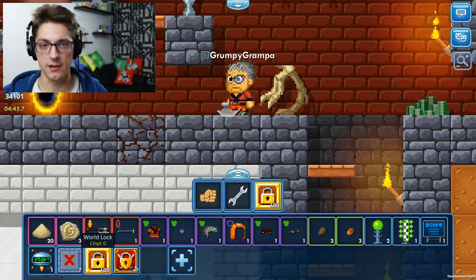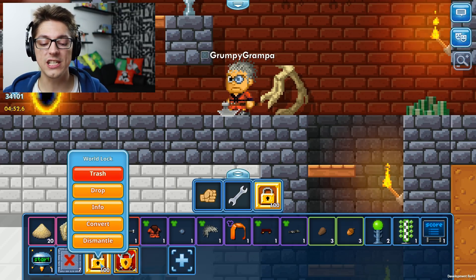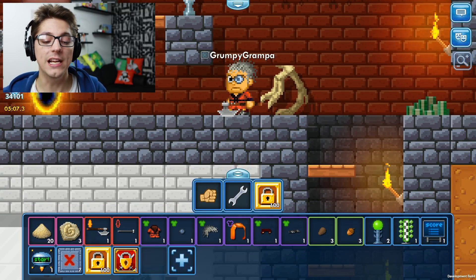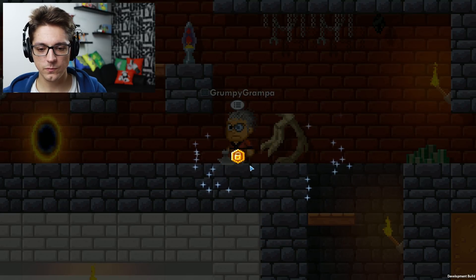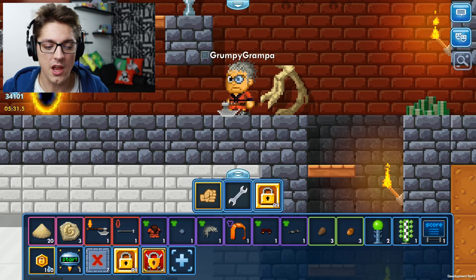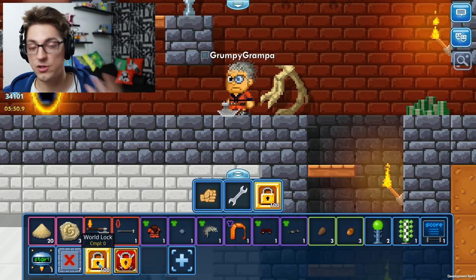One more thing before I go — this is quite a big deal for the economy in Pixel Worlds. You can now dismantle a world lock. Previously you could turn 100 world locks into a platinum lock, but now you can break a world lock into 100 world lock tokens. This lets you trade smaller items not worth a full world lock. And if you collect 100 tokens, you can convert them back into one world lock. Remember you also get XP and gems from PvP, so it's a useful alternative to normal farming and daily quests.